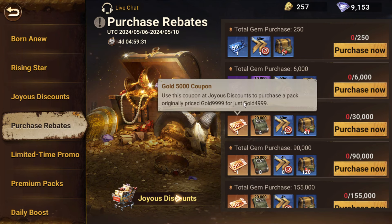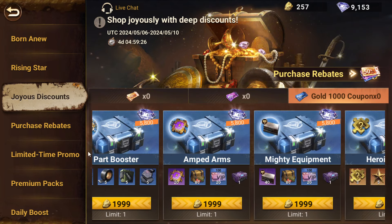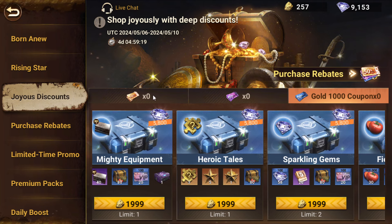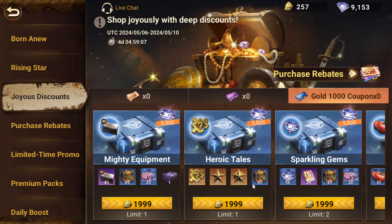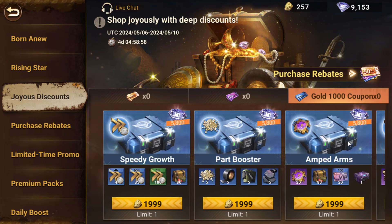Then you'll progressively be able to get these discounted purchases, which I guess is nice. Personally, I'm not going to be aiming for anything here. The value is probably better than a normal pack, but for example if you look at pop-up packs like Heroic Tails, you get three legendary hero fragments for twenty dollars and just a few hero stars — the pricing on that is kind of insane.